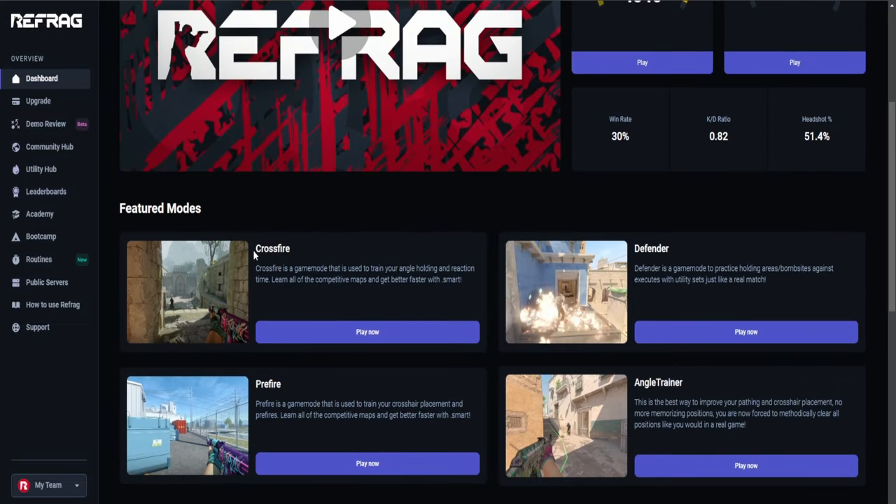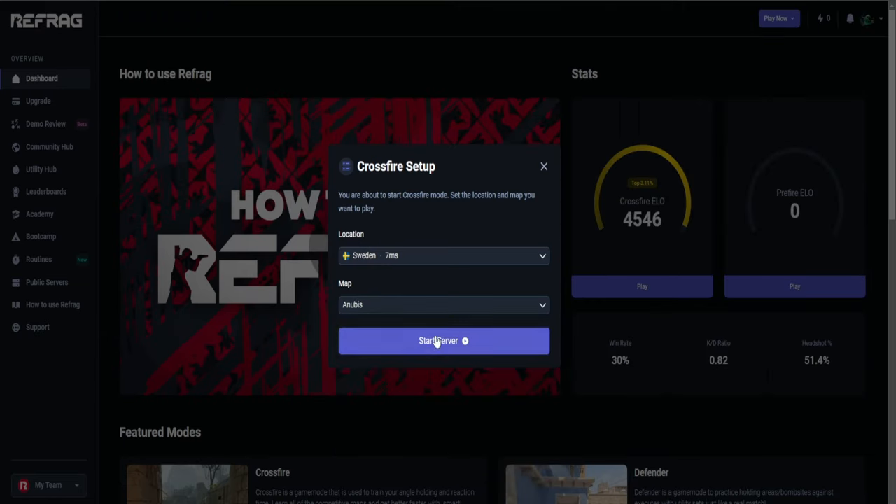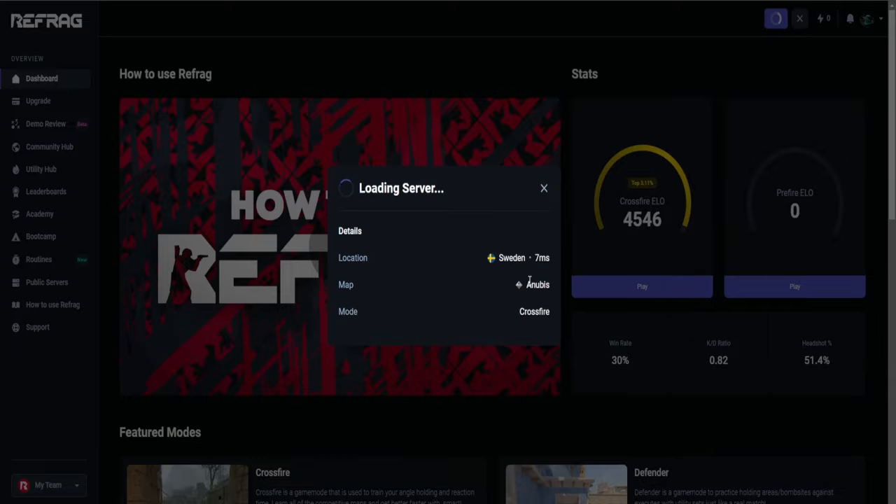My favorite is the crossfire mode. I'm gonna show you how it looks right now. You press play, choose what map you want — there's a ton of maps to choose from. I'm gonna go Anubis and start the server.